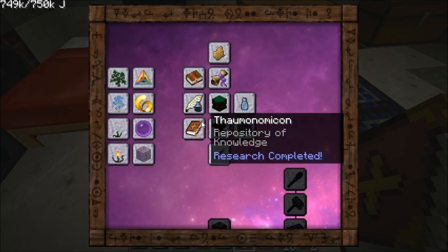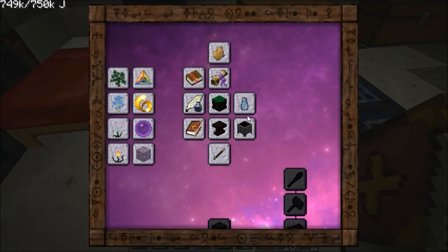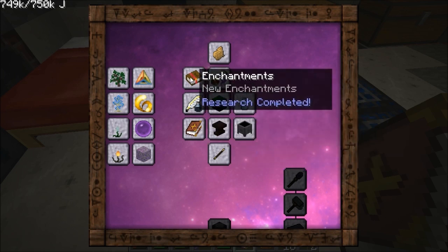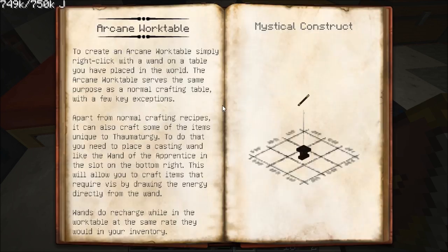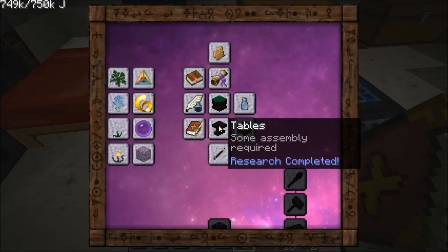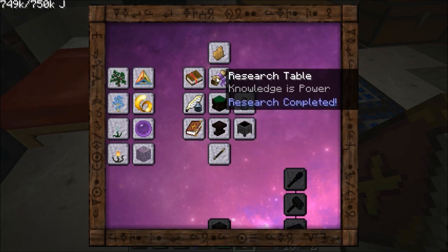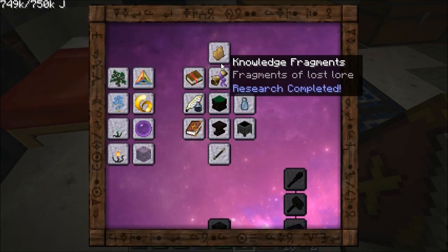We also need to make a research table. The Thaumonomicon shows you how to make all this stuff. You actually don't learn how to make the Thaumonomicon in-game — it's one of those things you have to look up on the internet, since there's nothing that suggests you should use your wand on a bookshelf. But once you've done that, everything else you need to know is in here. For example, we need an Arcane Worktable — that's just a table hit with a wand. Two tables plus one of these scribing tools makes a research table.